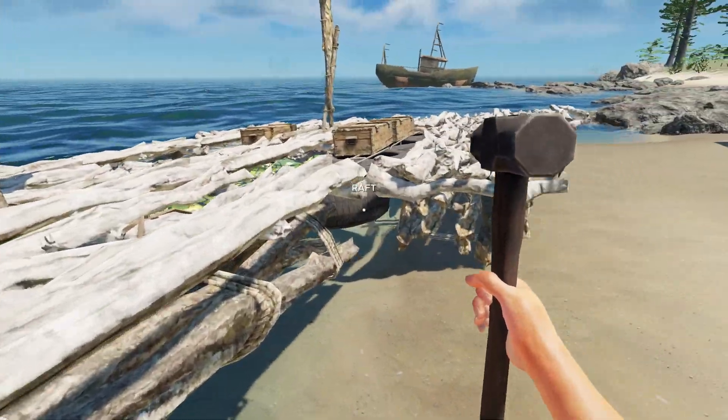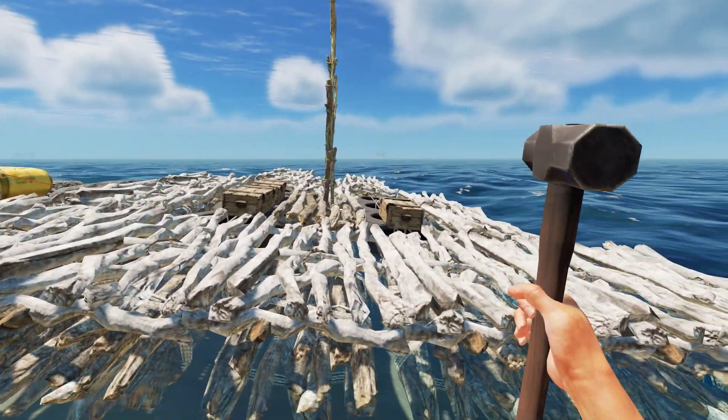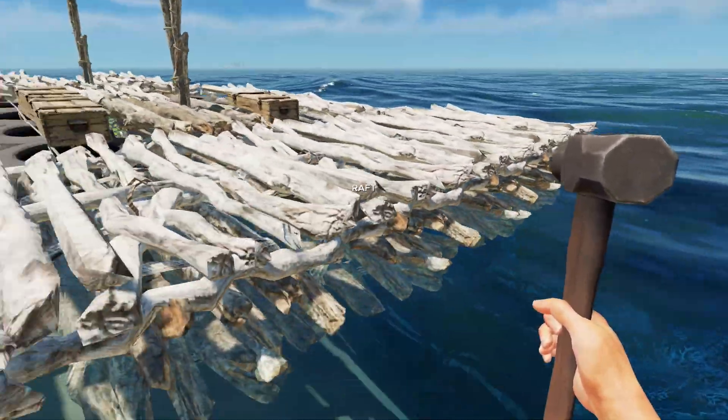Depending on how you build it, it will completely change the stability of the raft. It can be lopsided too — if you put so much weight on one side, the raft can kind of tip over to the side with the weight. I like that. It's a good mechanic to have in a game like this.